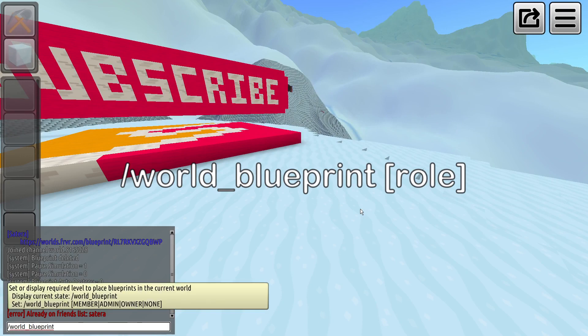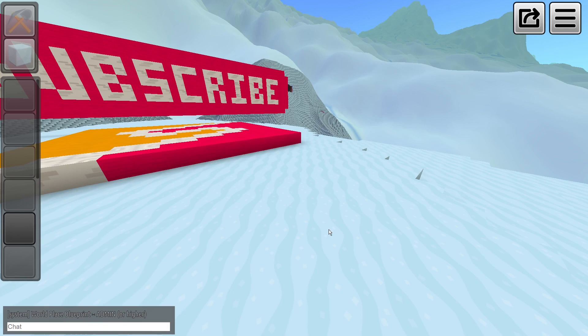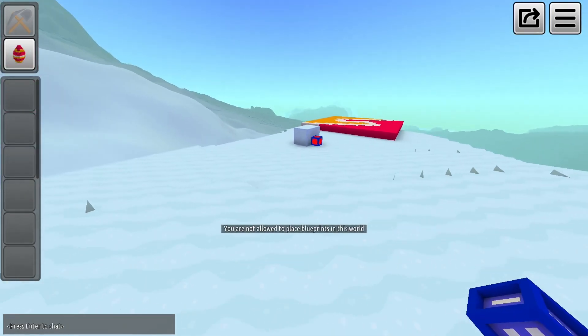World Blueprint: with this command, admins and world owners can set a certain rank which is required to place blueprints, for example Builder. Anyone below it won't be able to use them.